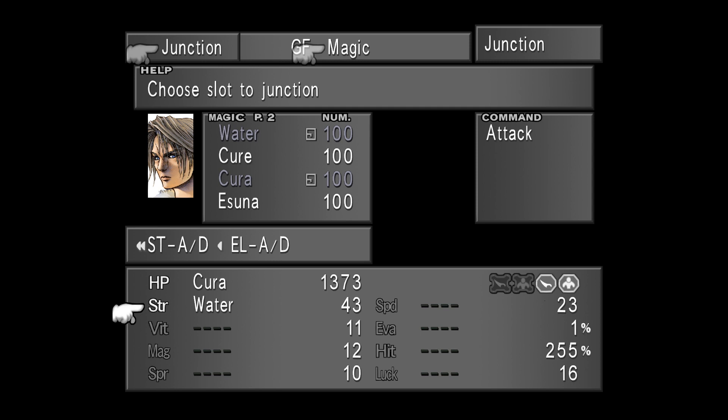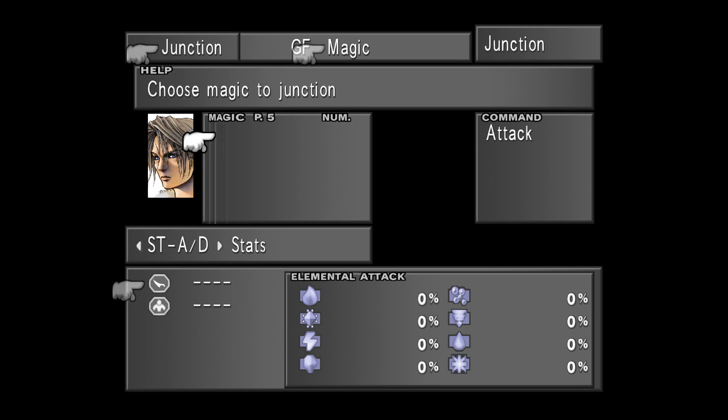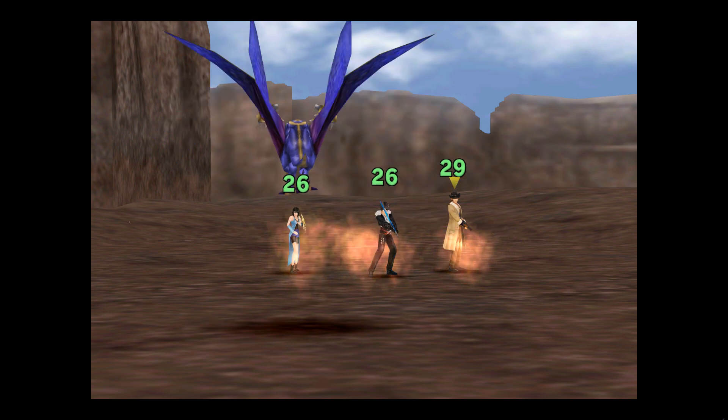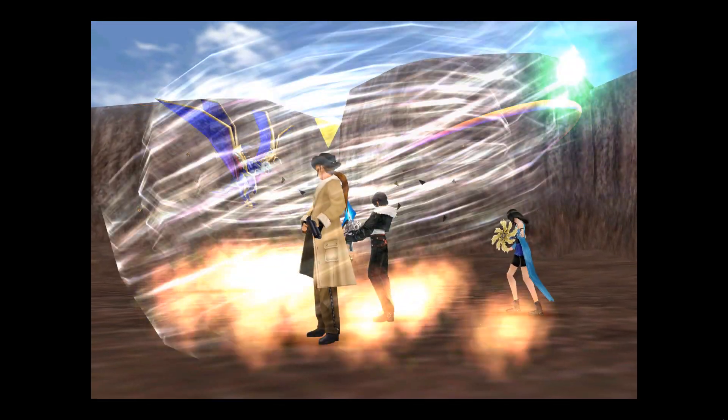If you press left from the stat window, you will see your elemental stats. Junctioning magic to Elemental Attack will add elemental damage to physical attacks — so junctioning Blizzard here will cause some cool additional ice damage. Junctioning magic to Elemental Defense gets more interesting, as not only does getting an elemental defense up to 100% make its user completely immune to that element, but it's possible to push past 100% and begin absorbing damage and restoring health instead. If your junctioned magic is strong enough to absorb the element, a green star will appear next to its icon. So if you're in an area where creatures keep casting the same elemental magic on you, it may be an idea to junction that element to your defense to reduce, nullify, or even absorb the damage.